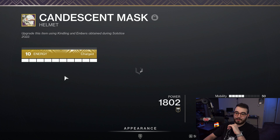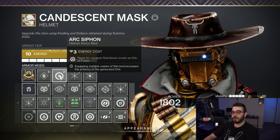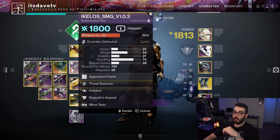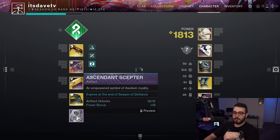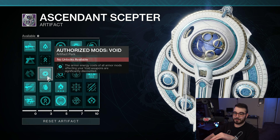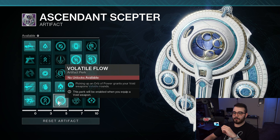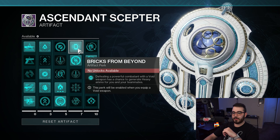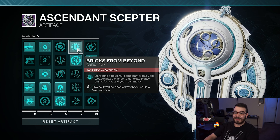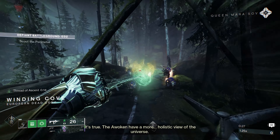For weapons, it honestly doesn't matter — just make sure whatever Siphon you have matches the weapon types you're using. I have Arc Siphon on and I'm using the Ikelos SMG and the Hothead rocket, both Arc. If you want to use Void Weapons, you'll want Void Siphon and there are three Artifact perks worth picking up: Authorized Mods Void, Volatile Flow — picking up an Orb of Power grants Void Weapons Volatile Rounds — and Bricks from Beyond — defeating a powerful combatant with a Void Weapon has a chance to generate heavy ammo for you and your teammates.